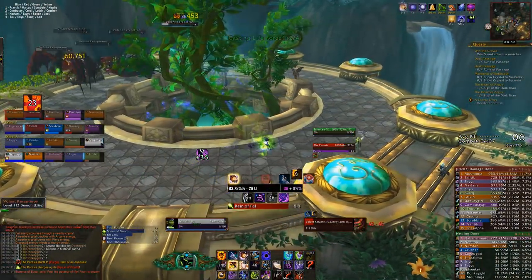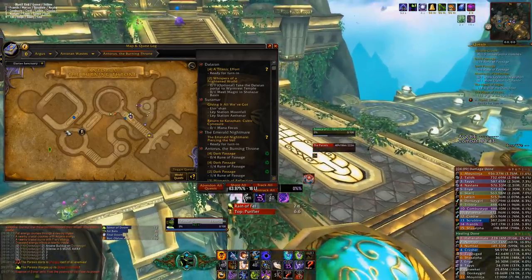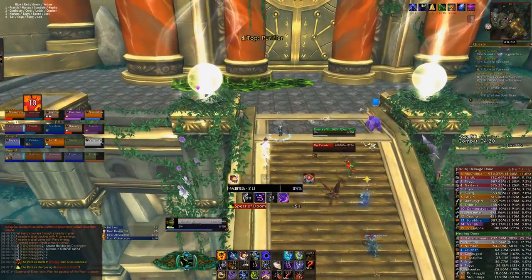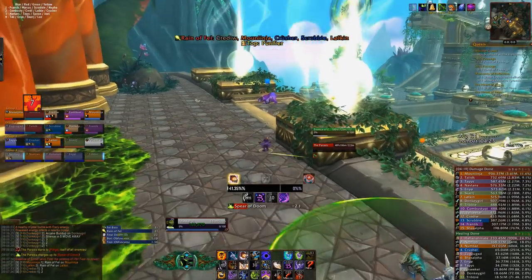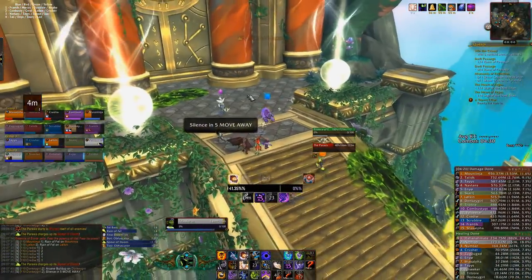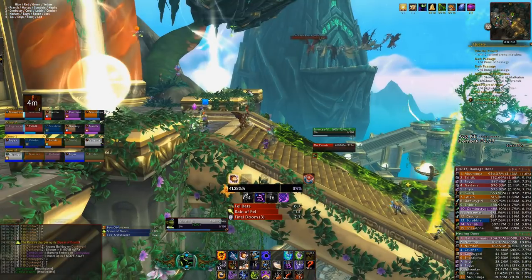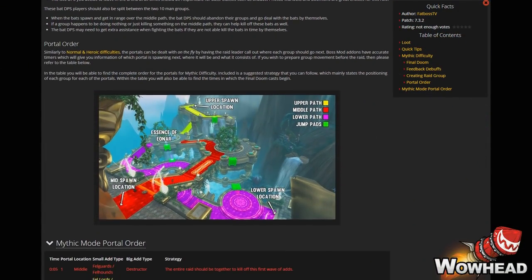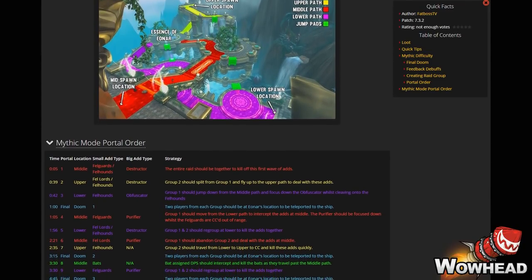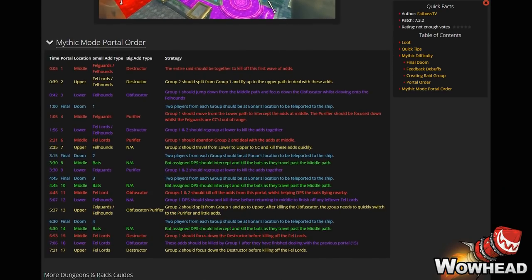That's everything you need to know about the encounter — but of course it's a completely new portal order, and going through an entire 8-minute encounter in video format isn't all that useful. Each set of adds is pretty simple to deal with in terms of add priority, and which group goes to which portal is quite fluid. Boss mods have very accurate timers for when and where portals spawn, so it's possible for your raid leader to call groups on the fly. There are also tons of public logs on Warcraft Logs which you can watch back with the replay feature to see exactly who goes where. We've also made a full table of portals for this fight on Mythic — covering where portals spawn, at what time, with what adds, and how to deal with them — over on our written guide on Wowhead alongside the rest of the information covered in this video.